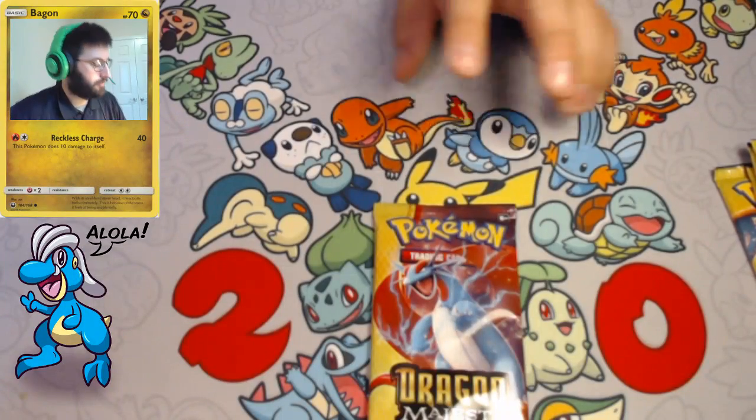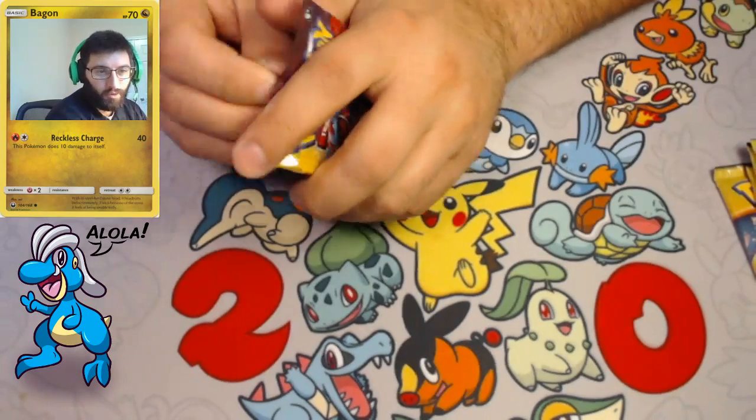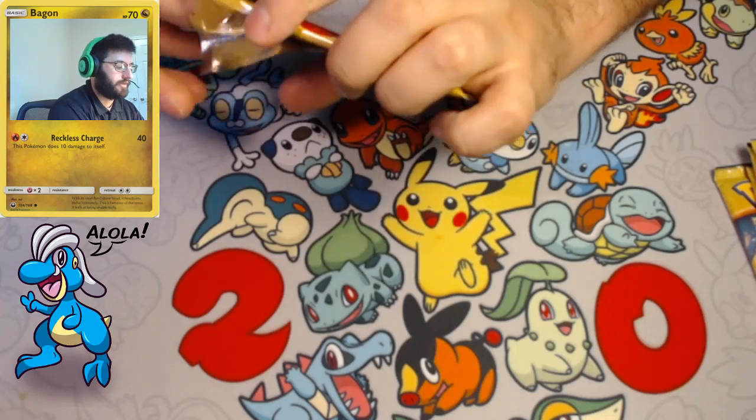Okay, and we're back. So we have our Salamance pack here. We're gonna get this opened up today and see what kind of Dragon Majesty is going to bless us today.